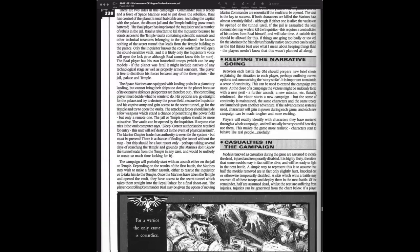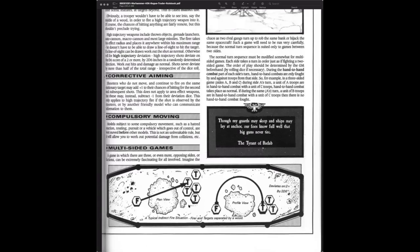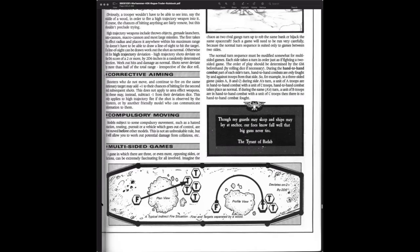There's a quote on page 236: 'Though my guards may sleep and ships may lie at anchor, our foes know full well that big guns never tire' — attributed to the Tyrant of Badab. This little thing would later be expanded into the actual Badab War, with Huron Blackheart, a named Chaos character — mentioned in the Chaos Codex.